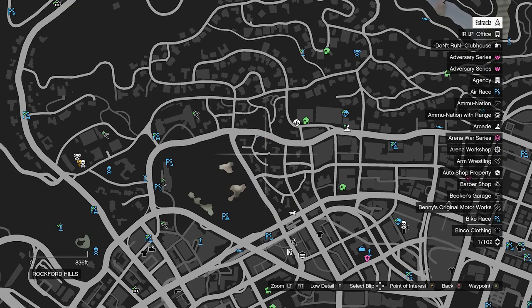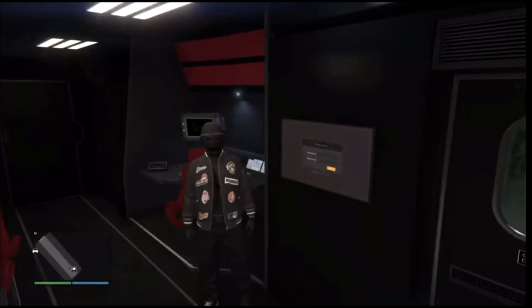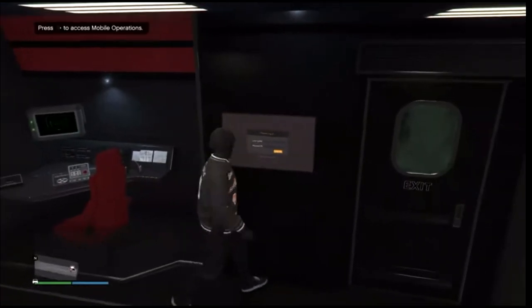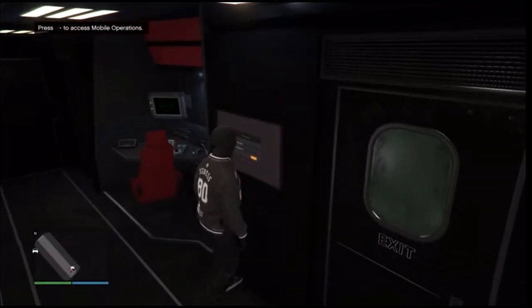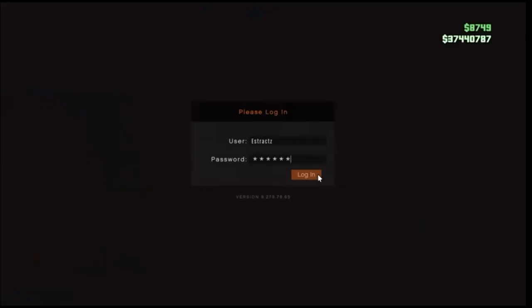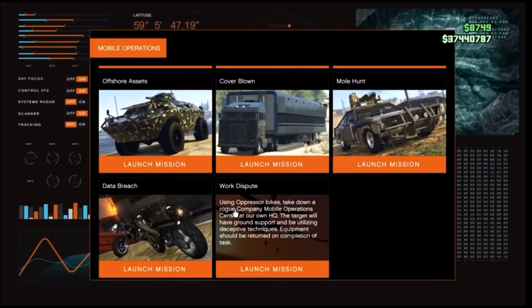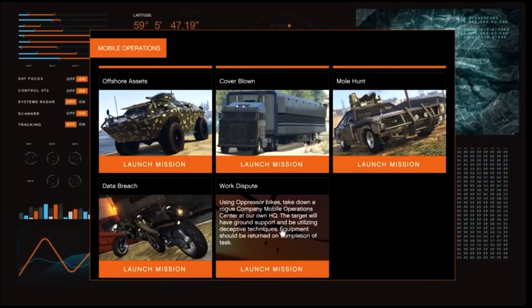Once your MOC does spawn in on the map, you're then just going to want to head to the back of your MOC. After you do get inside, go ahead and go to the jobs inside your MOC — it's going to say access mobile operations. After you are here, go ahead and hit run on the d-pad, log in and scroll down to the bottom. We're going to be using the Work Dispute so we can get the black joggers.